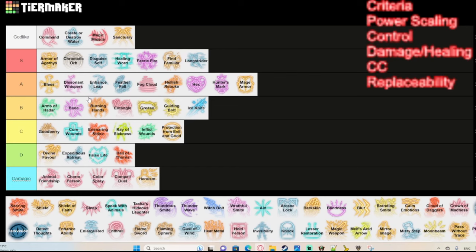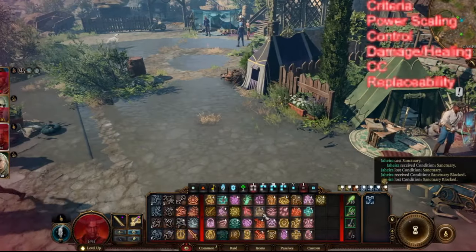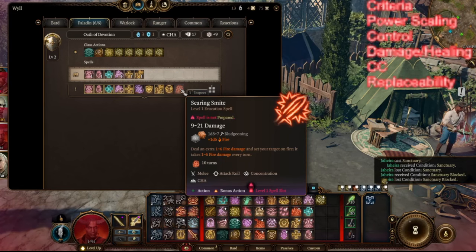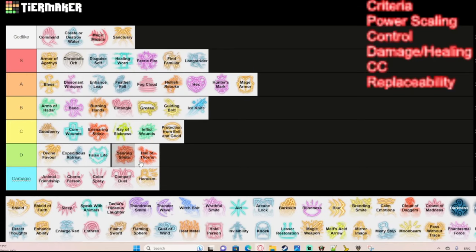Searing Smite is a concentration spell that deals an additional 1d6 fire damage on your next attack, then 1d6 fire damage to the target every subsequent turn. In my opinion it's just better to use Divine Smite for 2d8 radiant damage upfront. Even if you concentrate for more than two turns, the fire damage is easily resisted and the enemy will likely be dead before you see meaningful returns. D tier for me.